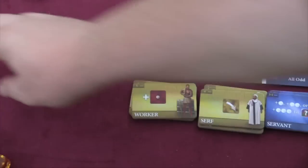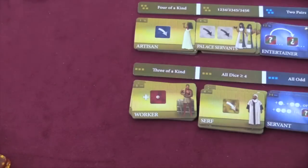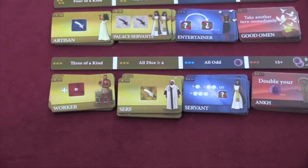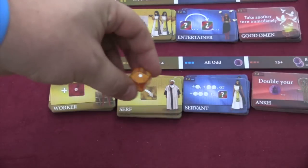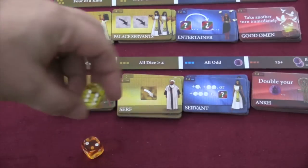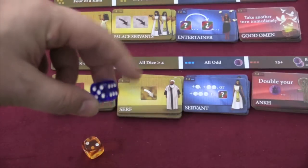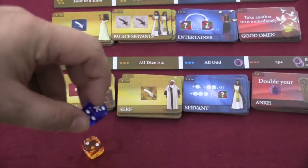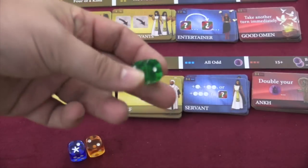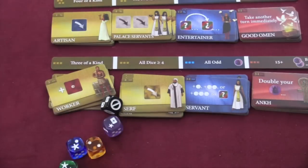In the future, this tile gives me an extra red die — that's an automatic one I can re-roll, but I get to keep it. If I had taken the 'all dice greater than or equal to four' tile instead, I would get the orange die, which is an extra die but only one through four. Other tiles give you the yellow die, which has mostly high numbers — fours, fives, or sixes. There's also one that gives you the blue die, which lets you change one of your other dice to whatever face you want. Or the cool green die that lets you change two other dice to whatever you want. There are other special dice, each with abilities.